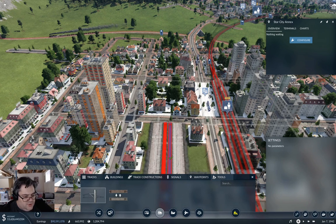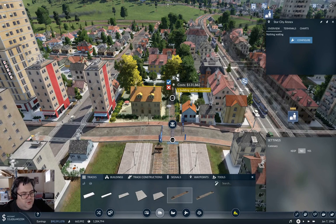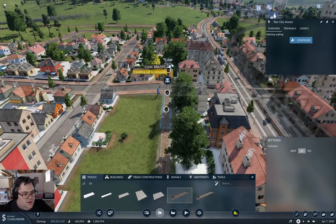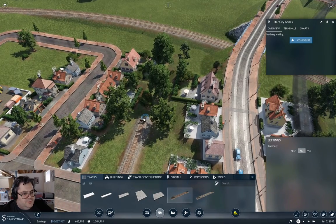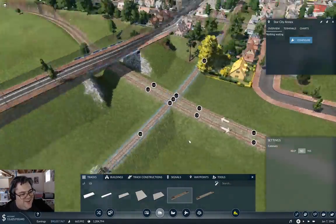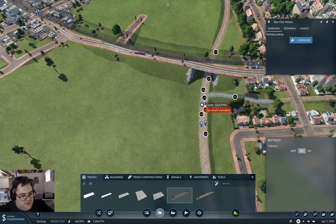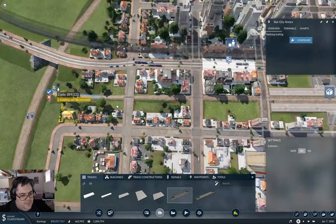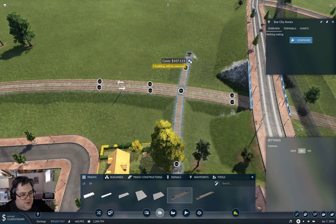We're going to make this flat coming out of here, come out this way and this way. Do we just go for a level crossing here? I think I will — because there's no way we're going to get up high enough fast enough. No, not if we want to keep those roads.